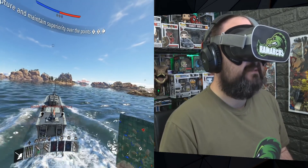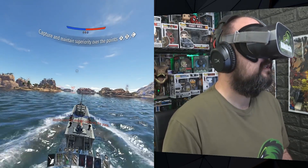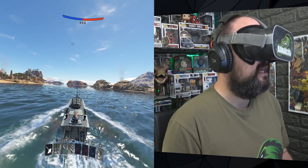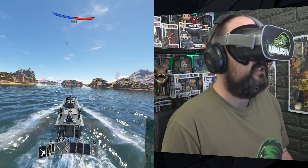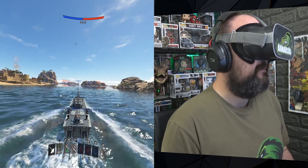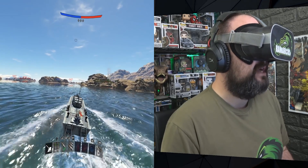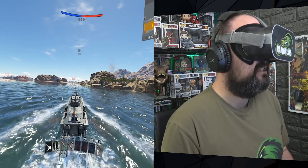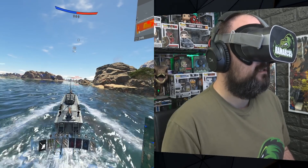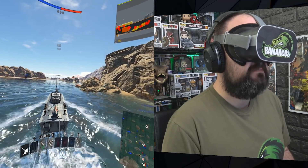Now we've got ourselves a little boat. You get your little radars and you can look around. It's quite tricky to aim because you get this big round cursor that controls where you're aiming, and then the other cursor is where the gun is actually pointing. You've got to wait for your gun to catch up because it doesn't turn as fast as you'd want.